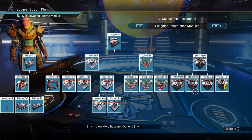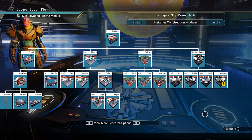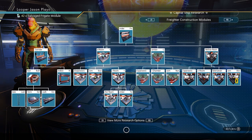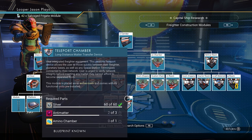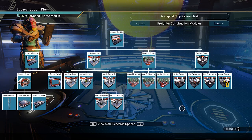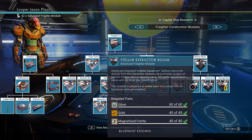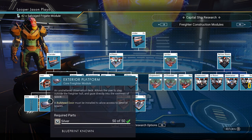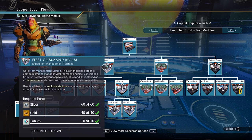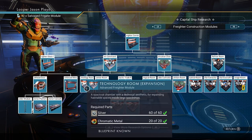Then we have the freighter construction module page. These are all the new pieces they've added to the freighter so you can make a cool, awesome base. The bigger one is the teleport chamber — this allows you to teleport to and from your freighter, so basically your freighter is a moving base. The other really important one is the stellar extractor room, which allows you to extract minerals and materials from the atmosphere just on your freighter by itself. You can also build walkways and platforms outside so you can walk on the outside in space, and they also give you a fleet command room in a really cool, sleek new design.